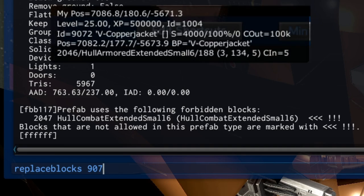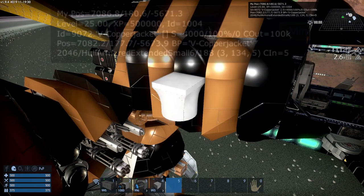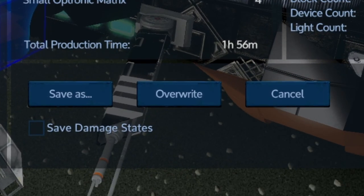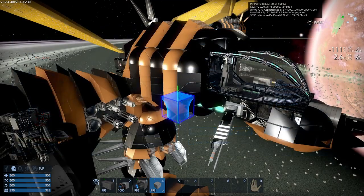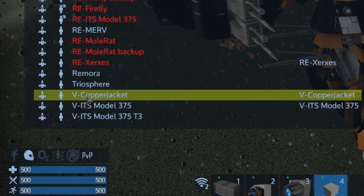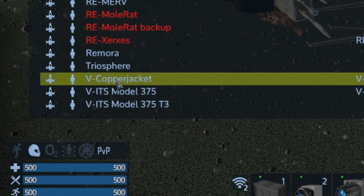Make sure to get the new ship ID since this is a new instance that's been brought in. We want to replace the hull combat extended small six (code 2047) with the hull armored extended small six (code 2046). That places three blocks. Now we can remove the placeholder and save again — overwriting our vanilla version. Going back into blueprints with F2, it is no longer red — it is now a valid vanilla version of the blueprint.